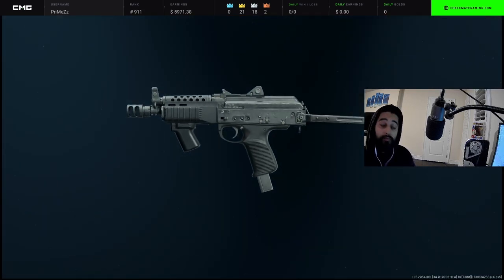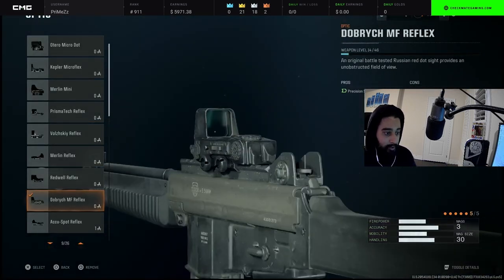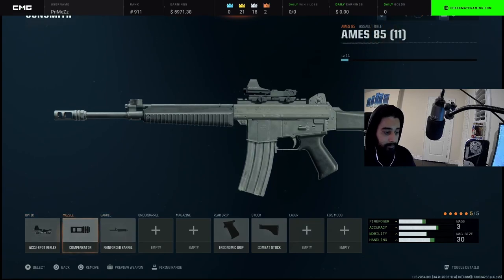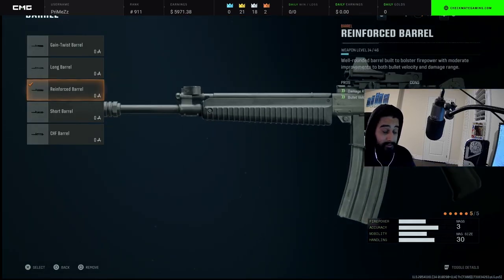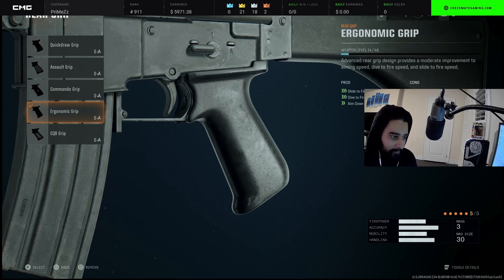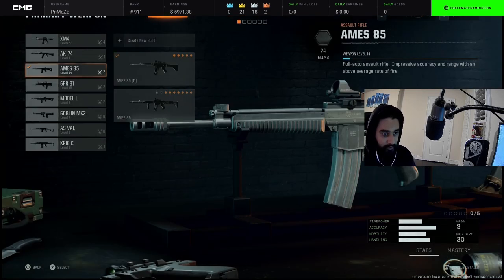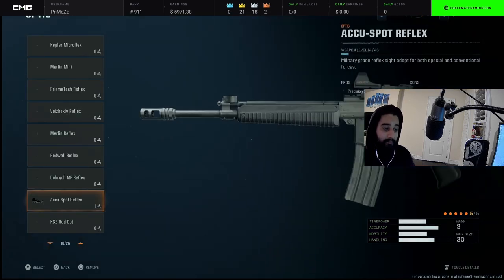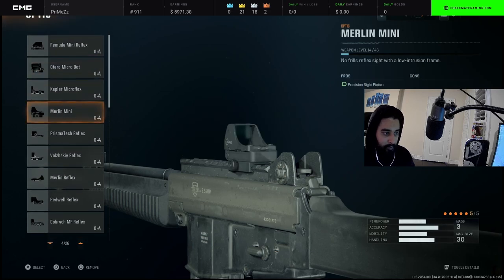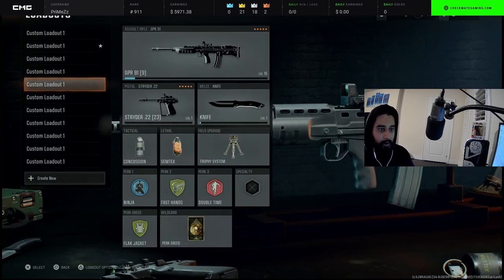Next we got the AMOS 85, basically the Krig. You can choose whatever reticle you want — that's preference. Compensator as the muzzle — you're going to want to copy this to the exact T. Reinforced barrel, no under barrel, no mag — you can add those if you want more attachments but it'll make your gun heavier. Ergonomic grip and lastly combat stock as the stock. Pause the vid and take a look.